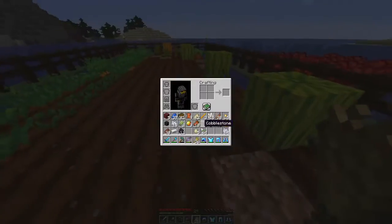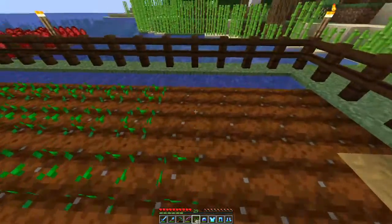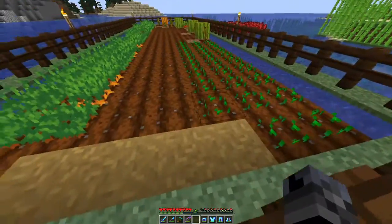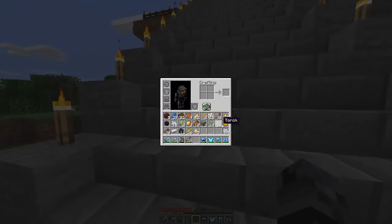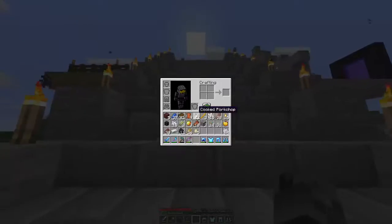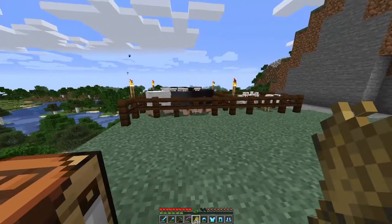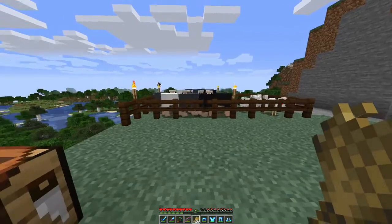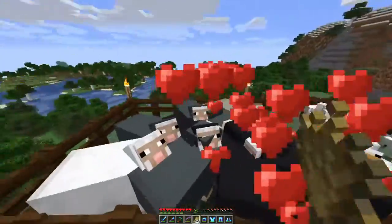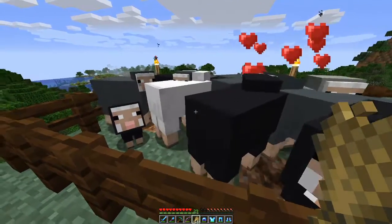Hopefully we should be able to defeat the wither in this episode if all things go right. I don't exactly know what I need because I don't have a notch apple — I mean, I've got a lot of golden apples and I've got to make some potions. I'll do that off camera just because it's a process, and honestly I don't really know how to make fire resistance potions or speed potions, let alone strength.